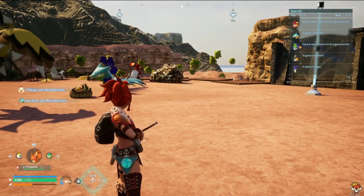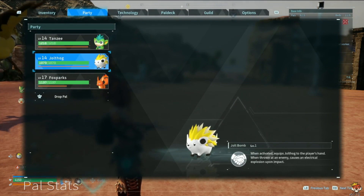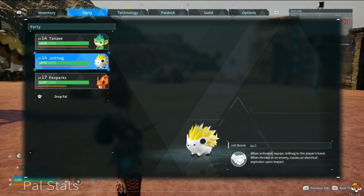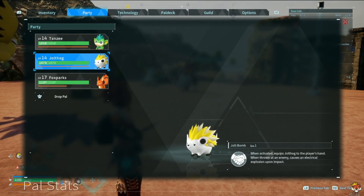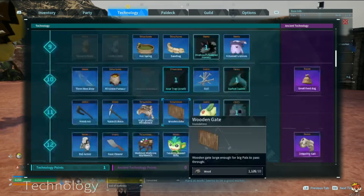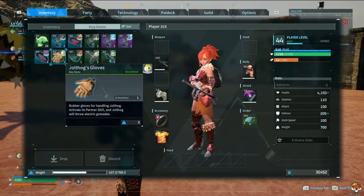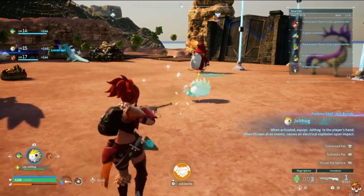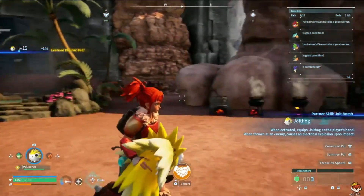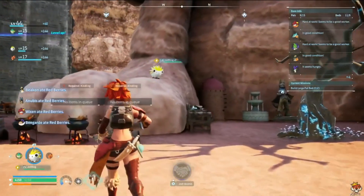Foxparks is really nice for defending a raid or if you're having trouble with grass-type enemies. Next we have Jolthog and Jolthog Cryst, because they're just different variants of each other. When you equip Jolthog into your hand, you throw it as a grenade that does an electrical explosion. If you have Jolthog Cryst, it'll be a freeze or ice grenade. You can get Jolthog's gear at level 8 and Jolthog Cryst's gear at level 11 — their pal gear is literally a glove. As you can see when thrown, it does a pretty fun explosion.